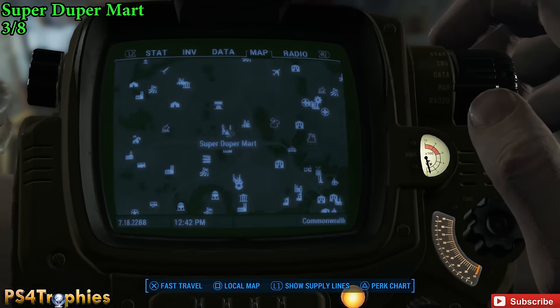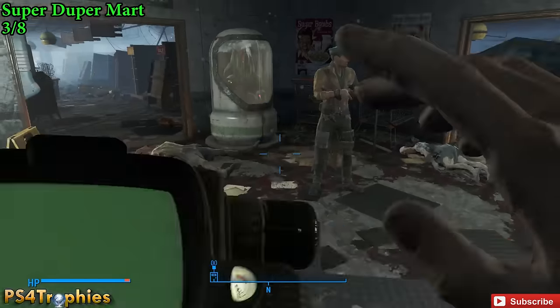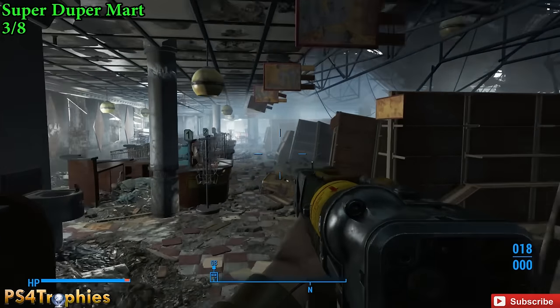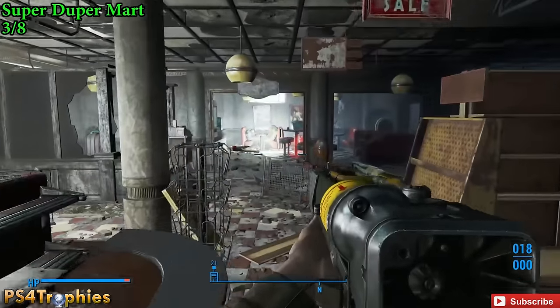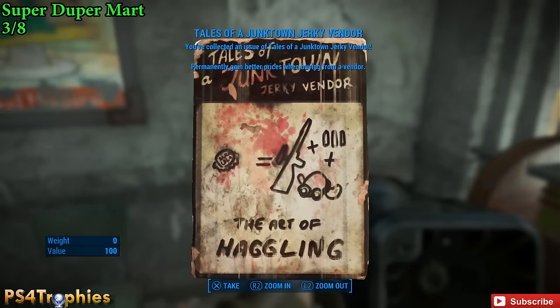Next door is a Super Duper Mart, just west of that previous location. Once you enter from this entrance, travel left past the checkout lanes and head along the back wall. You'll find this one right on the magazine rack, which is very appropriate.